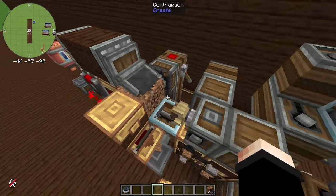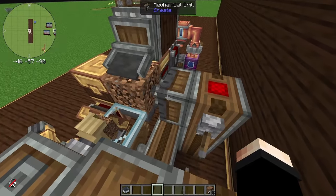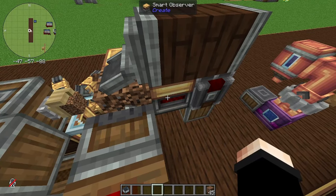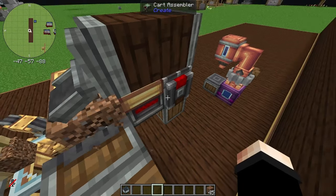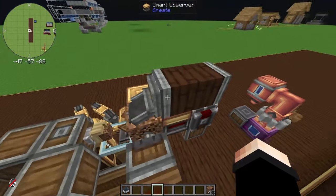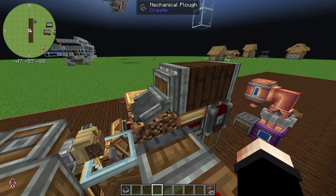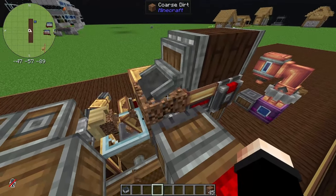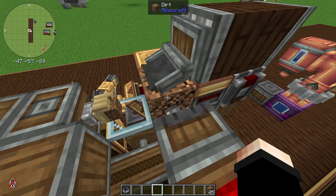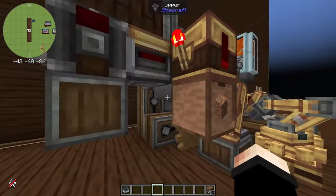The coarse dirt is then put into this deployer right here. The deployer places the coarse dirt into this location where it is being mined by the mechanical drill. At the same time, a smart observer detects the coarse dirt being placed and activates the cart assembler, turning it into a contraption. There's also a mechanical plow which will plow anything at this block, turning it into dirt.